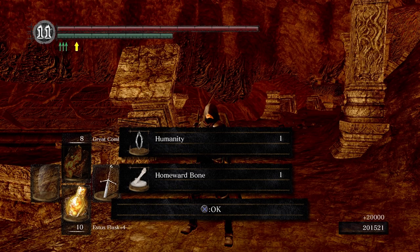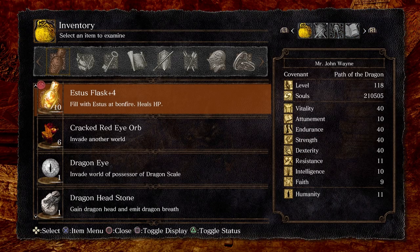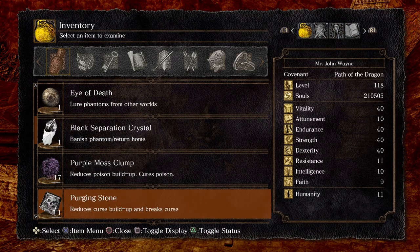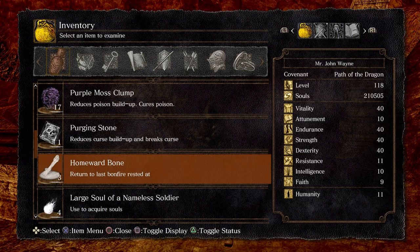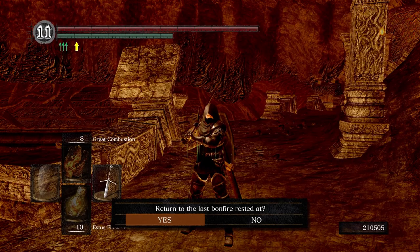After the cutscene we get one Humanity, a Homeward Bone, and also 20,000 souls. Let's go ahead and Homeward Bone back to the Daughter of Chaos bonfire and we'll end the video. I'll see everybody there.